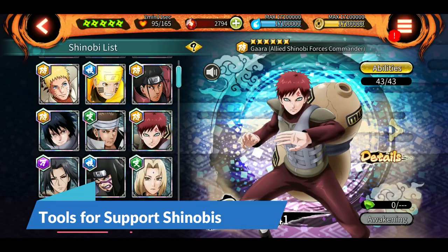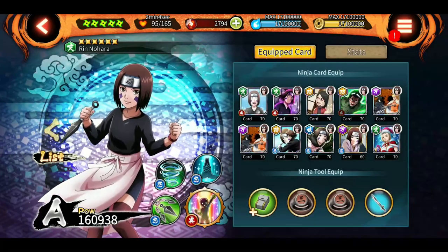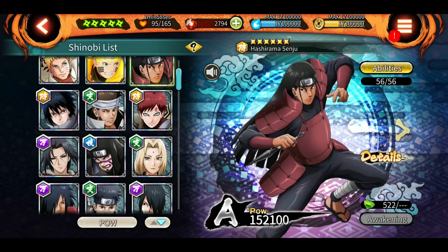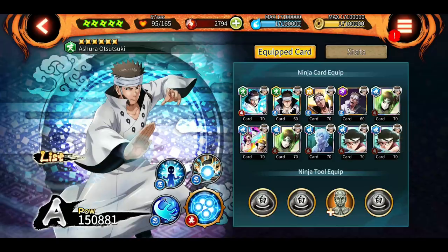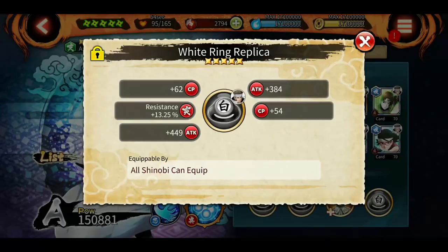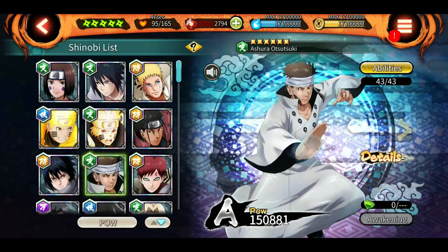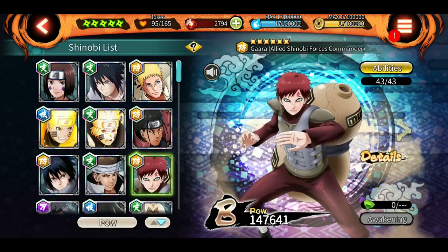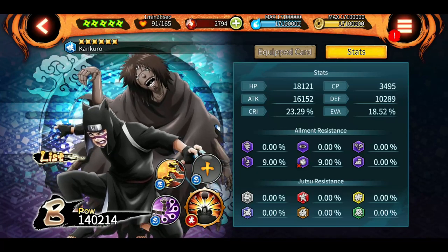Coming on to the support units — as I mentioned in Part 1, give them the Three Ring Replicas. If you don't have those, use other defense tools. KLM Gaara, Hashirama, Rin — they all work best with Three Ring Replicas or any other defensive tools, with some attack as a bonus. If you use Asura, give him all CP tools and CP cards because once he starts spamming his heal jutsu he doesn't stop until HP is full. For other supports like EMS Rinnegan Sasuke and Indra, the mentioned tools will work perfectly. If you use Kankuro in support, go with the same tool types as described for attack mission.